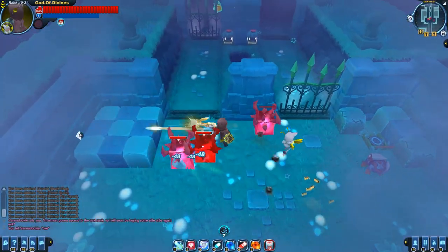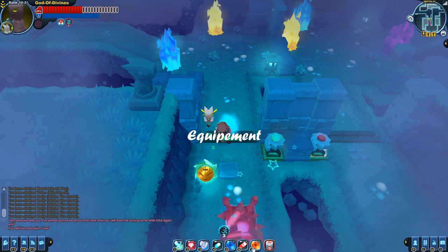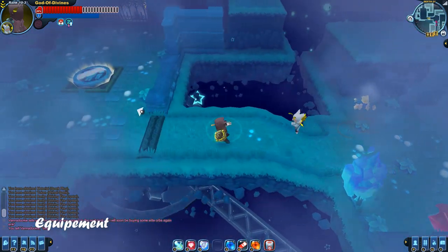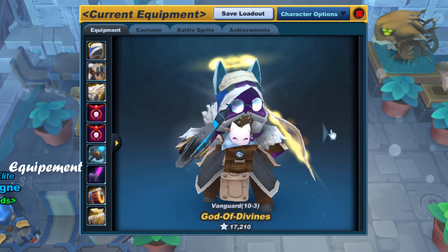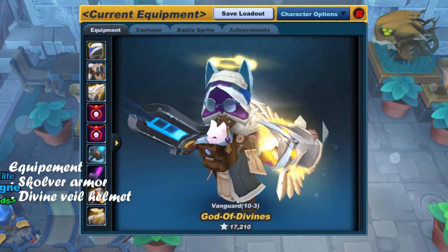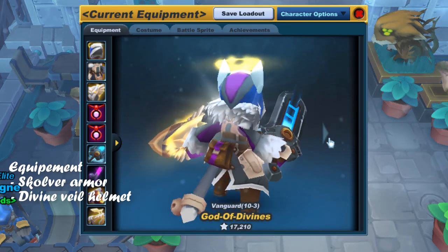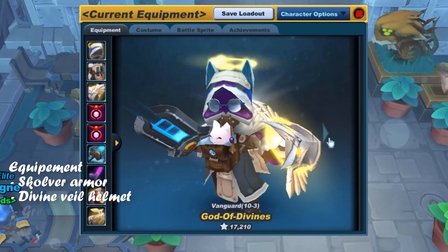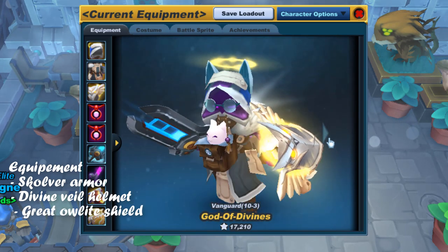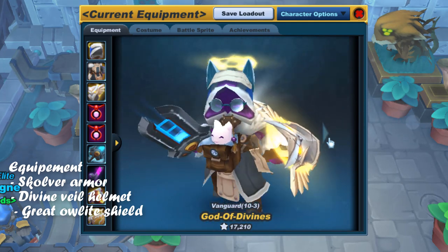A popular question I get in Spartan Lights is also what equipment you should be getting. Here you can have your personal preferences, but I'd suggest the first build to be Skulver Armor and Divine Veil Helmet, because it offers all four protections against Shadow, Elemental, Normal, and Piercing. A great first shield is the Wise Owlite Shield — it's a solid tank shield with maximum protection against fire and shock, which is especially useful for Vanaduke and the Roma Twins.